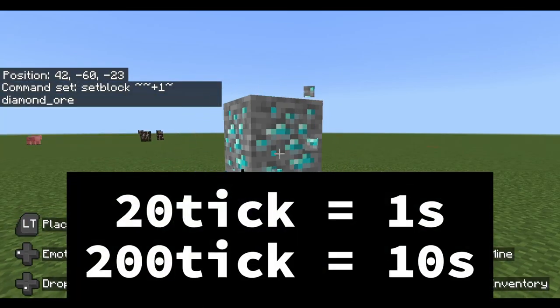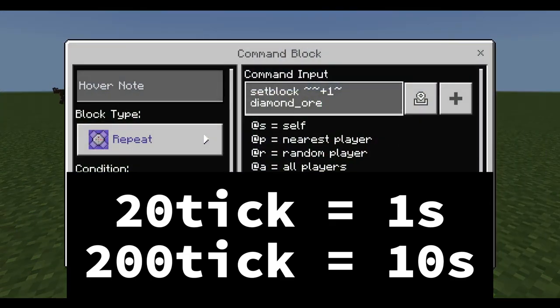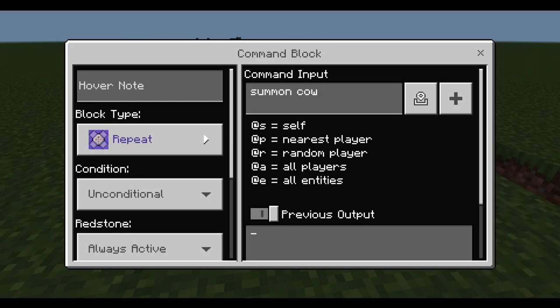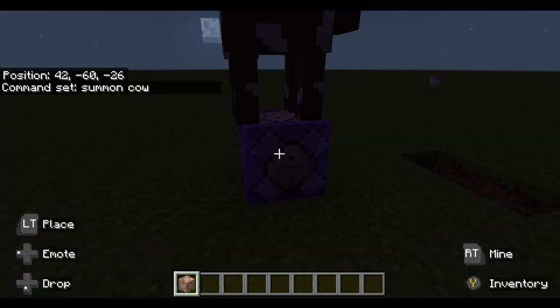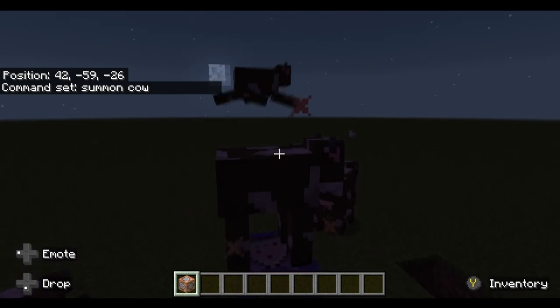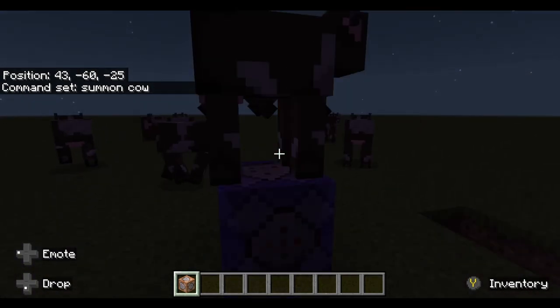Now for `summon` — this is how to spawn something. You could do something like `summon cow`. This is pretty dangerous and might crash your world if you're on a lower-end system, so we'll put 20 ticks delay. You can see every second another cow spawns — two, three, four. You can see the point.